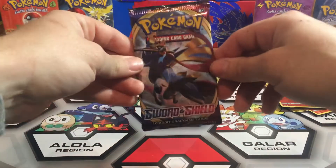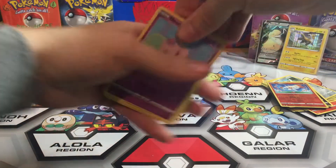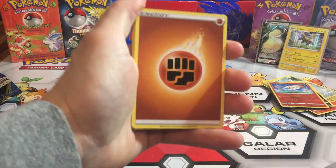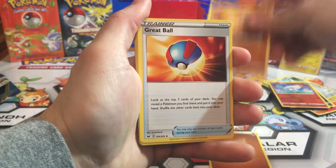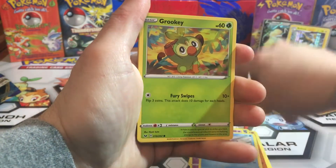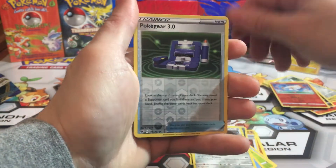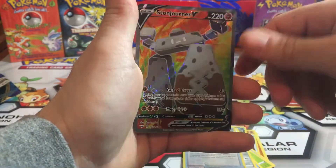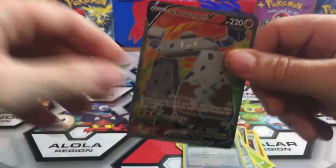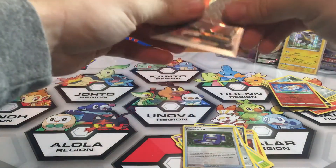Okay guys, last pack magic — let's see if we can get something good. Code card — alright, it's a white code. Hopefully some last pack magic. Alright, fighting energy, Hitmonchan, Grapploct, Galarian Linoone, a Munna, a Snom, Grookey, Shellder, Mawhile, a Reverse Pokegear 3.0, and for the rare — a Stonjourner V! This is the full art — this is the one we do not have yet, so that's a good pull, that's one we needed.